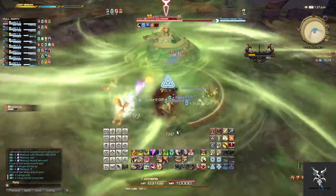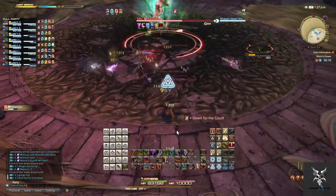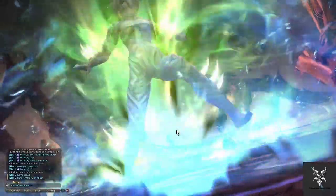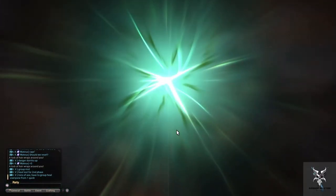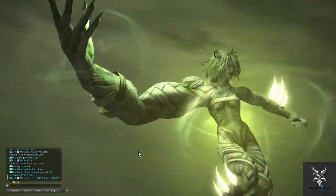Phase 2 begins with a massive amount of AoE damage, so you'll want to group in the center of the platform and heal up afterwards. This is a good time to use any damage reductions that you have. It is not worth burning the Tank Limit Break, so go ahead and save that.